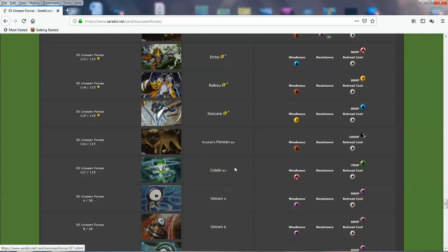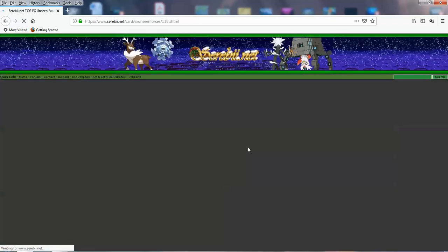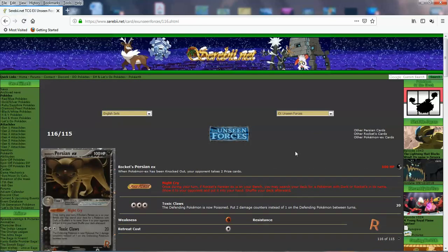Then Celebi EX — it's the Secret Rare you get in Booster Boxes if you're really lucky. I think it was difficult to get. It's one of the harder ones to get, appearing in about one of every two or three Booster Boxes. This is the actual Secret Rare you can get from packs — the Topper card. So let's look at Rocket's Persian EX.